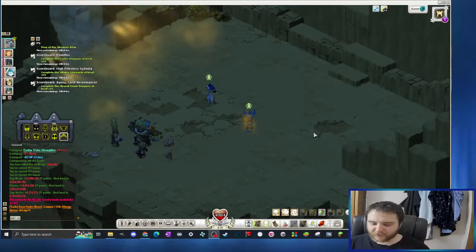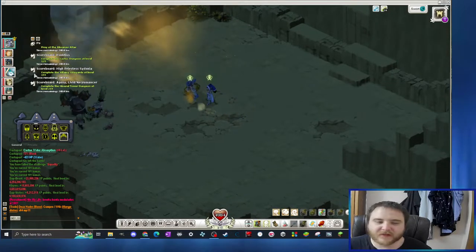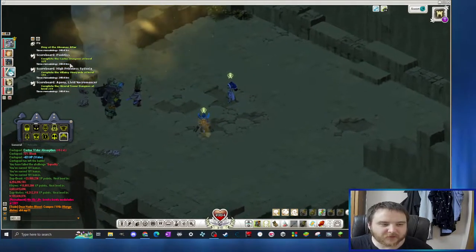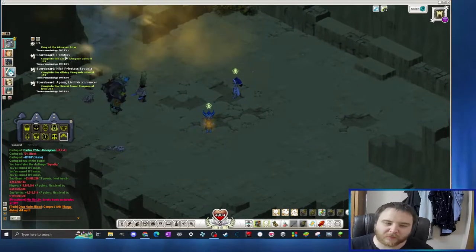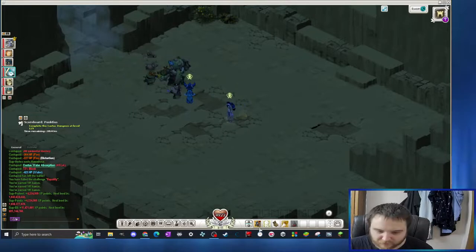Hey, what's up everyone. As always, I'm doing the automatic build Stasis just for the quest dungeon. Today it's the Kastuk dungeon for Punctius, this guy here, and I'm just gonna read the strategy in French and translate it.